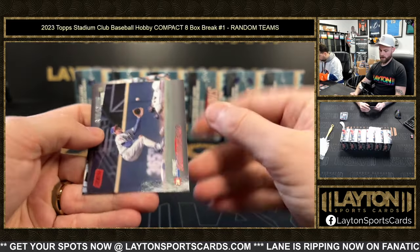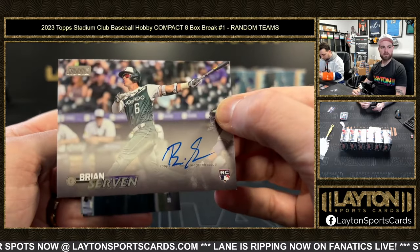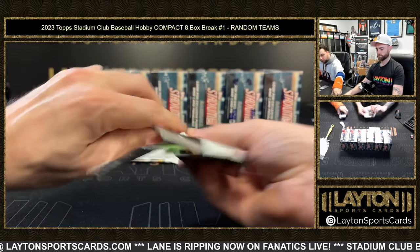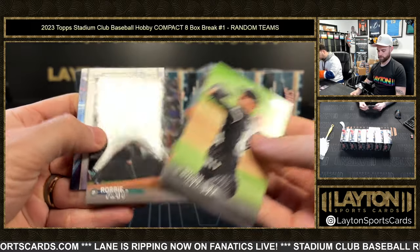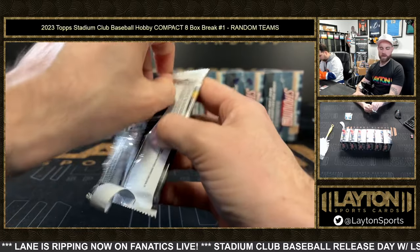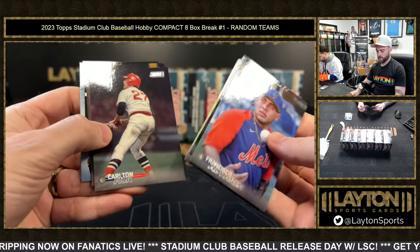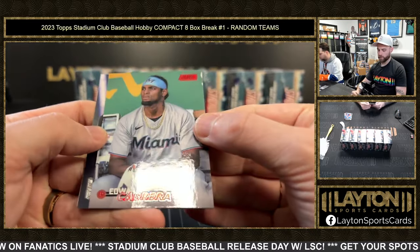A Rhino red foil and a Rockies rookie auto — Brian Servin. What are we servin'? He's just servin' in general. Aaron Judge Virtuosos of Velocity. Yeah, they're back to back in the pack too — very strange. Collation error in your favor! And Edward Cabrera on the red foil going to the Fish.